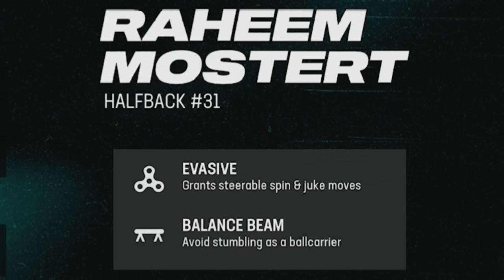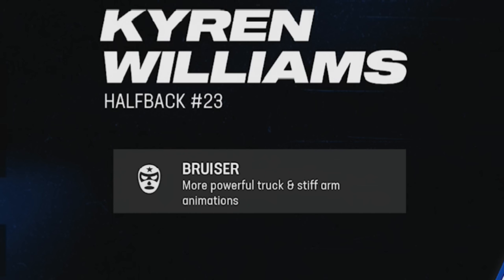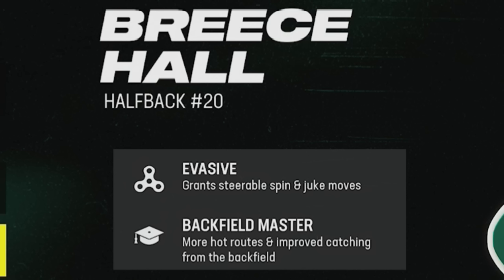The Dolphins, already an overpowered team with Tyreek Hill and Jaylen Waddle, got Raheem Mostert added with Evasive — which covers steerable juke and spin moves, one of the best versions of that ability — and Balance Beam, making that offense even more overpowered. The Rams' Kyren Williams had a great year and got Bruiser for more powerful truck and stiff arm animations. Last but not least, Breece Hall got Evasive as well — they're giving out Evasive like candy right now — plus Backfield Master for more hot routes and improved catching from the backfield. That's pretty much the entire list; it was about a gig and a half update but definitely worthwhile.